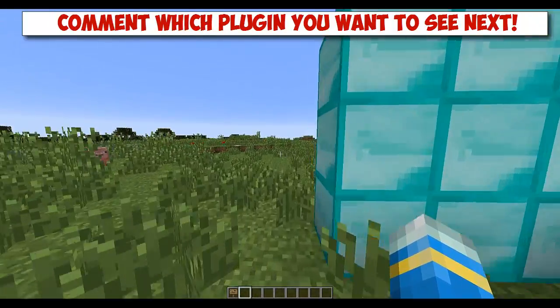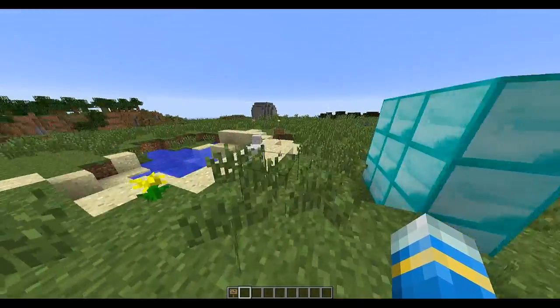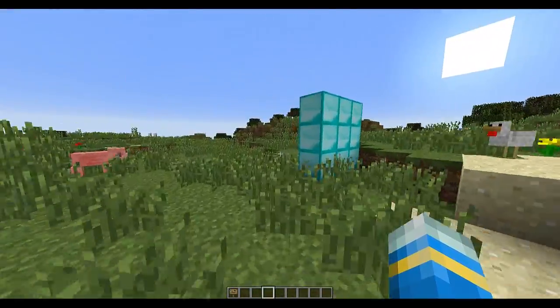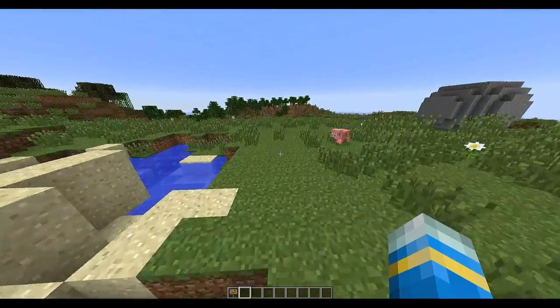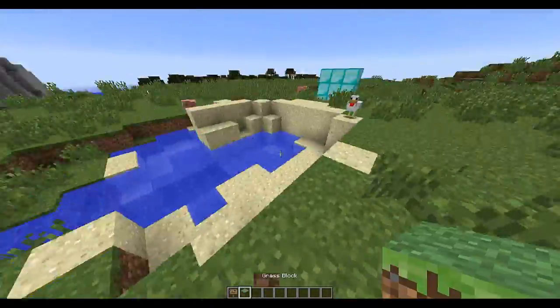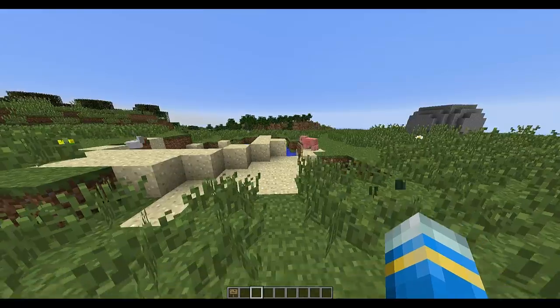Welcome to a plugin tutorial on Sign Editor. This is a really nice plugin — as the name suggests, you can edit signs once you place them down. This is a huge issue for everyone in the Minecraft community and this developer is looking out for each and every one of us. Anyway, let's get into it.